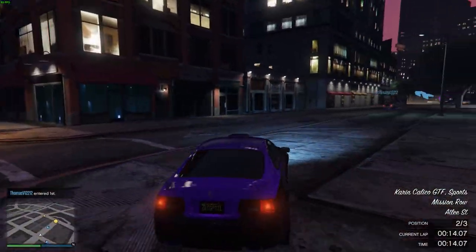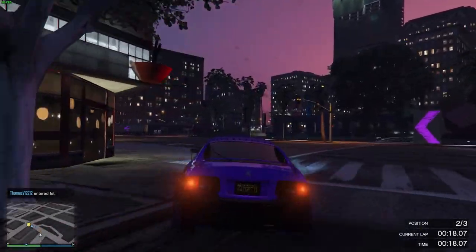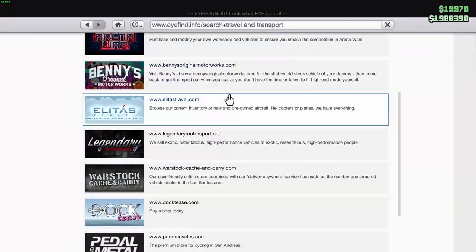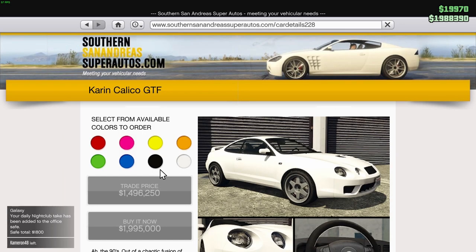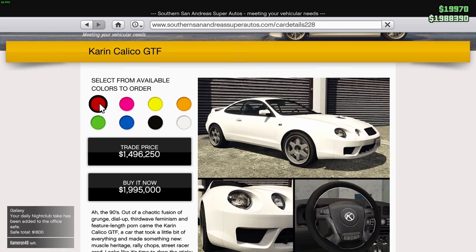Before we get into the video, if you guys don't want to miss any more information regarding the brand new GTA Online Los Santos Tuners DLC, make sure you guys subscribe and put on post notifications. First off, the Karen Calico is available to purchase on Southern San Andreas Super Autos for 1 million and 995 thousand dollars, and it is a two-door sports vehicle based off the Toyota Celica in real life.